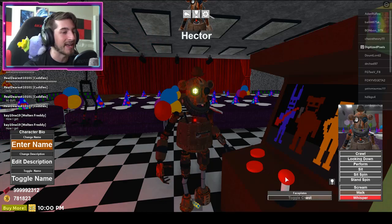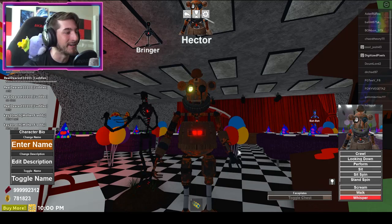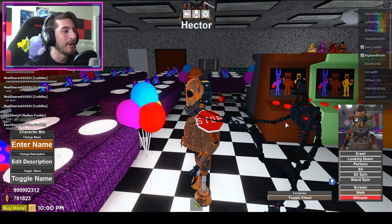Look at that — toggle chest. What happened to the chest? It just opens up. Oh look, it's his heart! That's awesome, that's so cool. He also has Whisper, Walk, Scream, and all the normal animations.